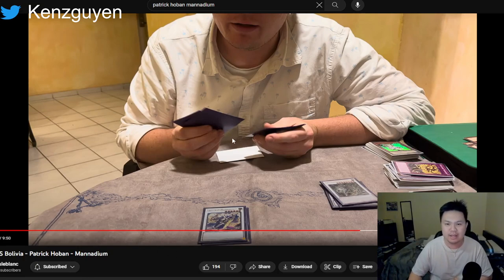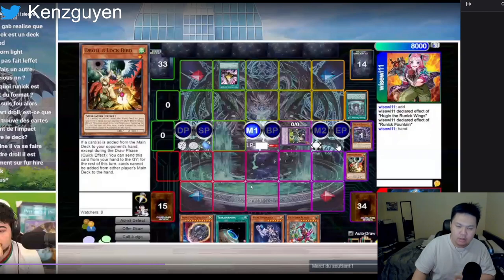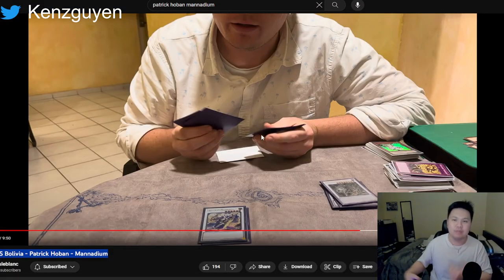From this past weekend we had YCS Bolivia — not a huge YCS but worth mentioning — where Patrick Hoban topped with Manadium. Some of the top players are playing it, as we also saw from Indy where Honey played it as well. Looking over here, I also have a stream by Jesse Cotton who's been playing Manadium, as well as Game YGO, who is a World's representative. These top players had not been focusing on Manadium much before, but I've seen pretty much all of them pick it up this week.